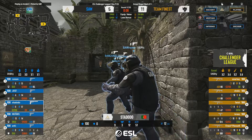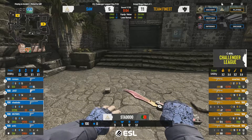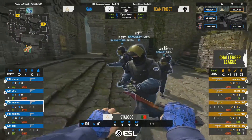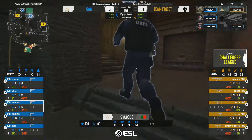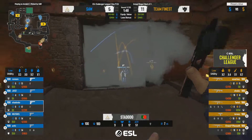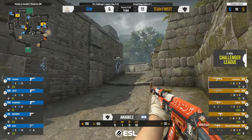A really solid kickoff for Finest on their T side, getting them ever closer to match point. Coming into this half already at double digits is immediately a rough place, but on a CT-sided map I'm not counting sAw out just yet. They're going to have to buy pistols — not going to throw away rifles.